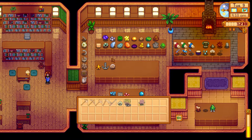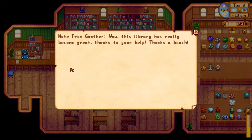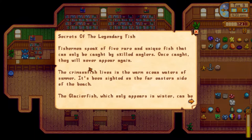The museum is really coming together. We need one more dwarf scroll, and some items probably only come from the Skull Cavern, which is a mine we don't have access to yet. Gunther left a note saying the library has really become great thanks to our help. And then — this is the one I've been waiting for — 'Secrets of the Legendary Fish.'